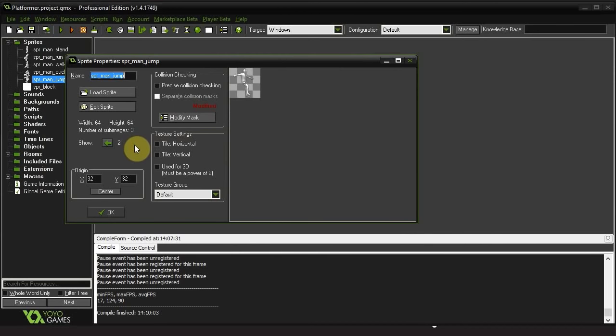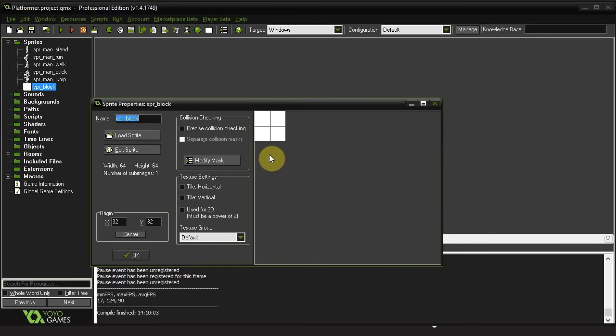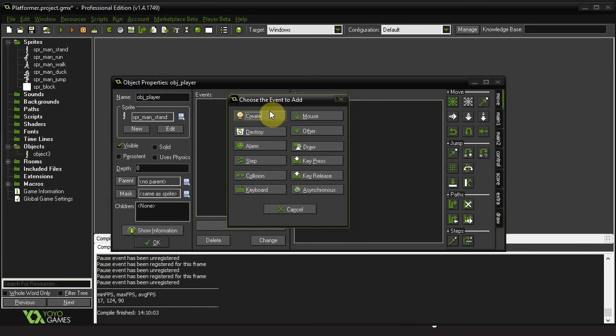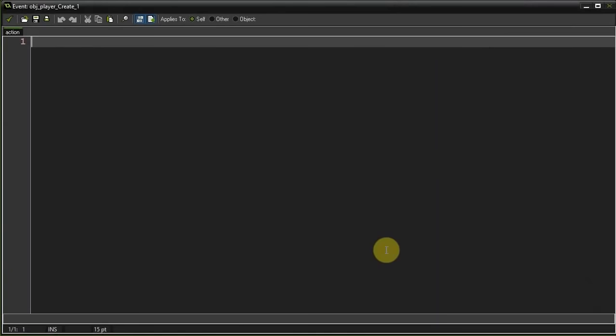We also have a block - this is just going to be our solid for now. So let's start off by creating our player, let's give him the standing sprite for now. And let's initialize some variables that we'll need throughout the course of the series.